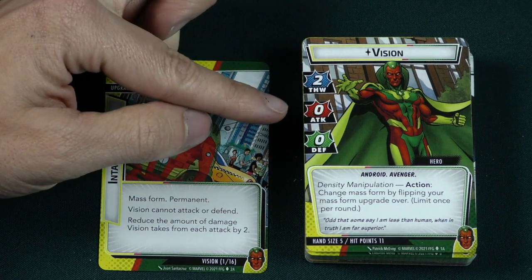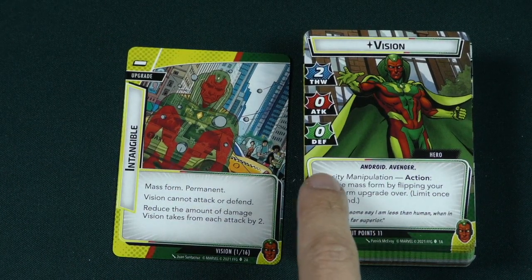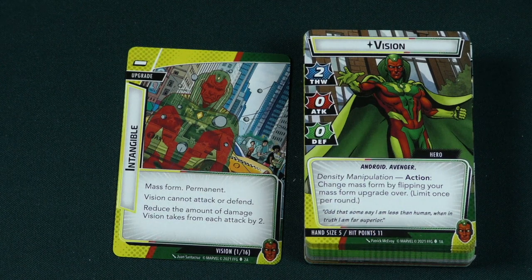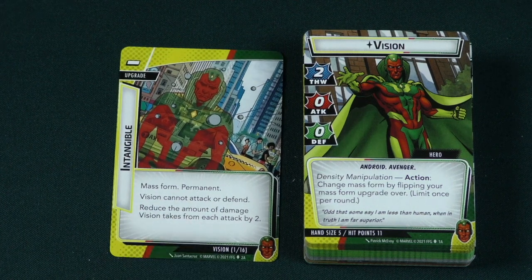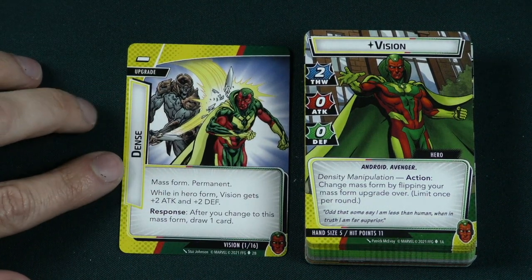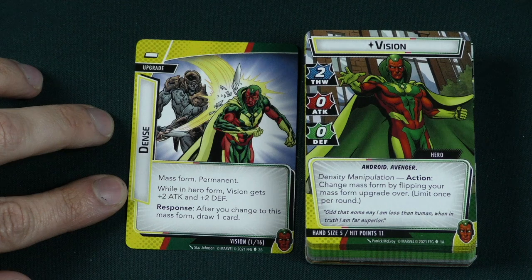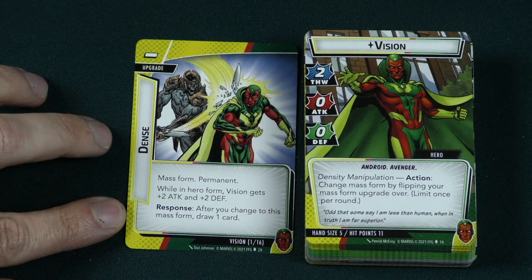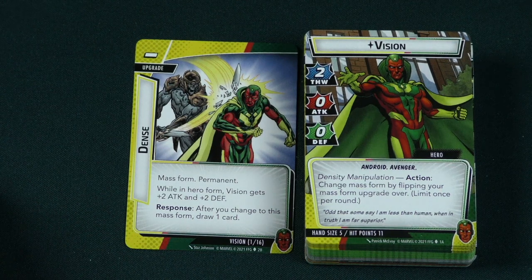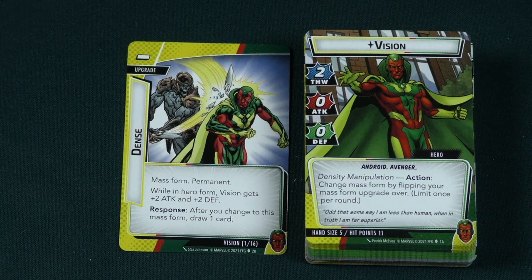Vision has 2 thwart, 0 attack, and 0 defense. Vision's a little different. The density manipulation action lets you change to mass form by flipping your mass form upgrade over — limit once per round. Here's the mass form card — you can flip this once per round. In dense form while in hero form, Vision gains plus 2 attack and plus 2 defense. After you change to mass form, draw a card. Your hand size is 5 on this side as well, so when you flip to dense form you draw an extra card.